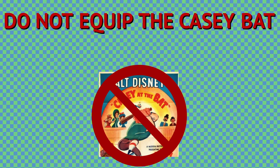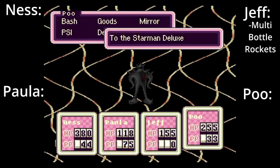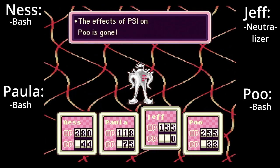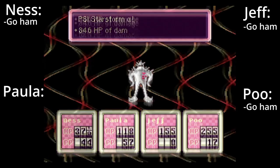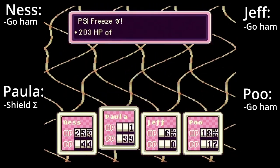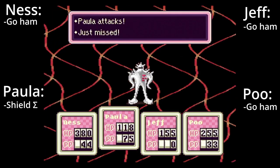Do not equip the Casey Bat — it misses 75% of the time and is not worth the 125 offense buff. Starman DX. Immediately use a multi-bottle rocket if you have one — otherwise this fight can be very tough. Do not underestimate it. Open up with Jeff using the neutralizer to get rid of the Starman's PSI shield, and have everyone else use standard attacks until the shield is gone. Once the shield is gone, have Ness, Poo, and Jeff use the most powerful attacks, while Paula uses PSI Shield Sigma to prepare for a potential Starstorm Alpha. The broken bazooka should be fixed by now and is a worthy alternative to bottle rockets. Repeat this process until the battle is over. Ignore any other Starmen the leader summons, as they will disappear once the main boss is defeated.